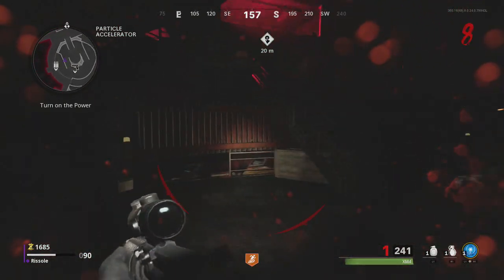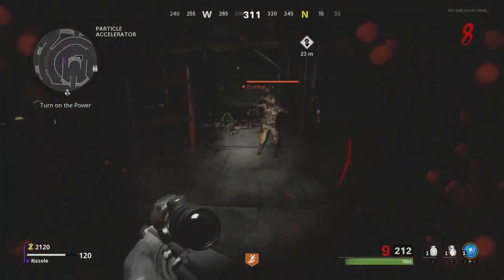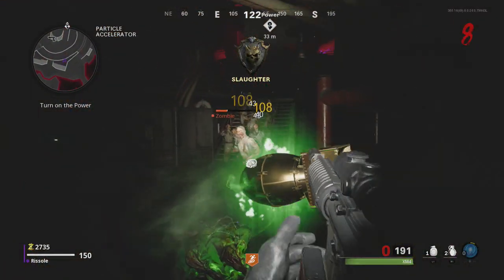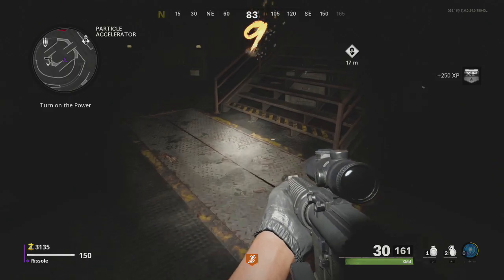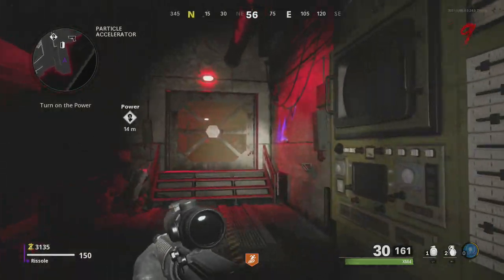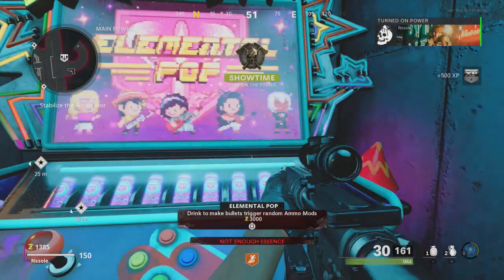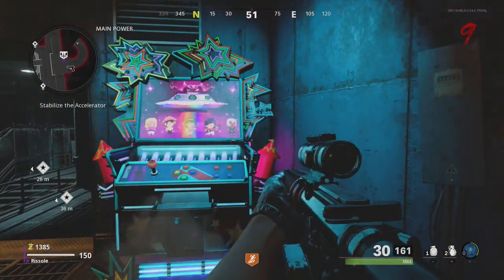Enough to get a high-tier weapon soon. We're gonna use this one — I do like it. I was gonna use the healing one but... Let's go! Round 9 — we'll turn on the power. Oh, level 2 — nice. Drink to make bullets trigger random ammo mods — it's a new perk. It looks cool. I like it.